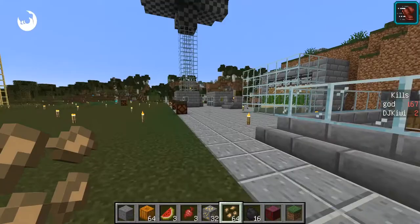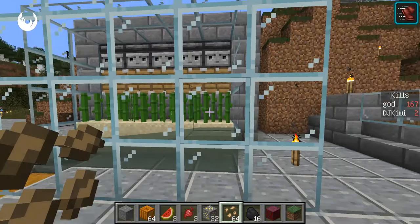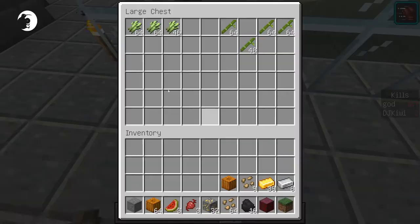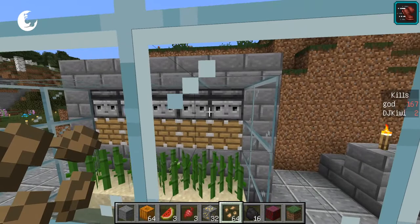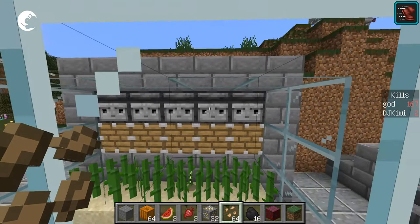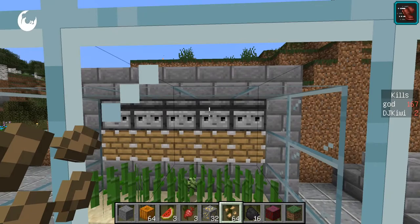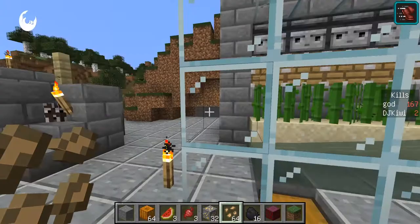And the next one — this is my small sugarcane farm. That's all the sugarcane that's getting collected in there. Basically there's an observer or watcher, and when the sugarcane grows to a certain height and gets to the height of these observers, it will automatically trigger a piston to come out and chop the sugarcane off. Then the sugarcane runs down into the water and into that chest.